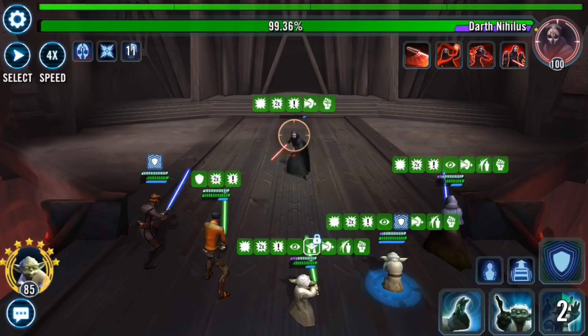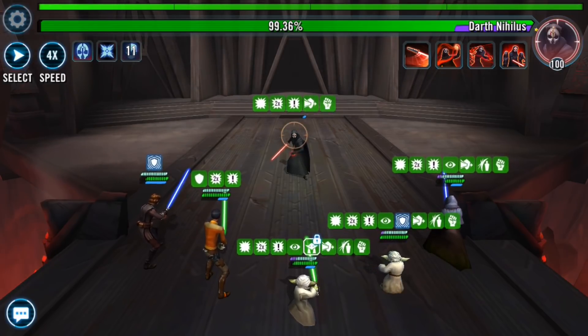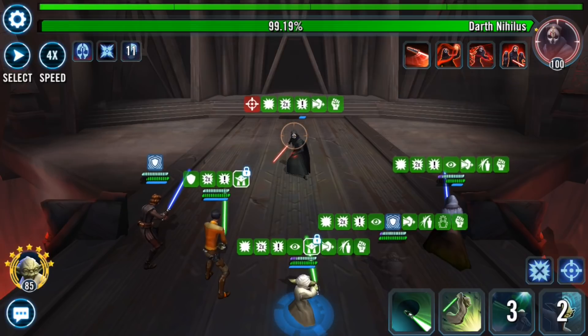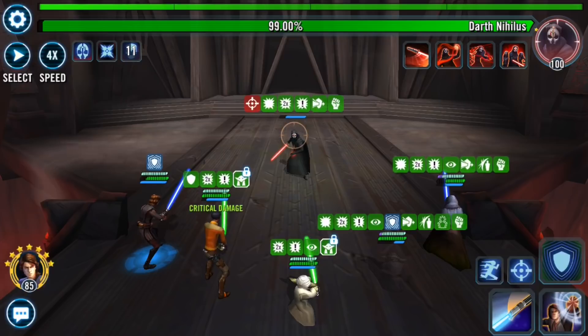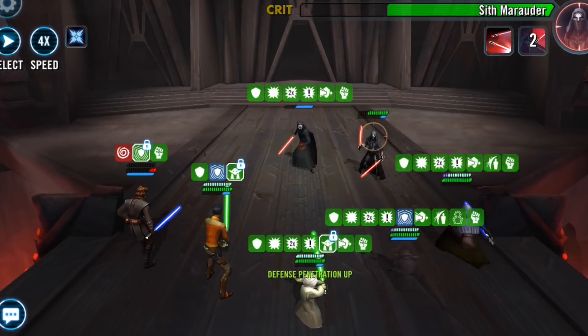Also be vigilant if you're using other alternatives like Aayla Secura or Qui-Gon Jinn — they also have some assist mechanic abilities. So be vigilant on when you're using those characters and seeing how they could come into play with Grandmaster Yoda. My final tip is to make sure you're planning ahead and you have at least one character able to stabilize one of your heroes after Darth Nihilus annihilates them. Here, Jedi Knight Anakin got annihilated and we need to bring him back up to full HP or close to it, otherwise he will die immediately.